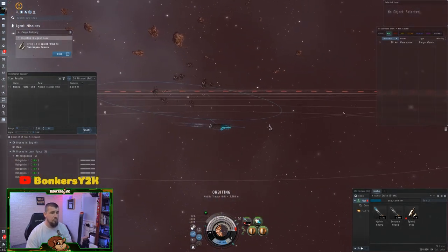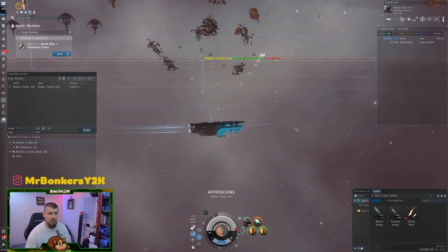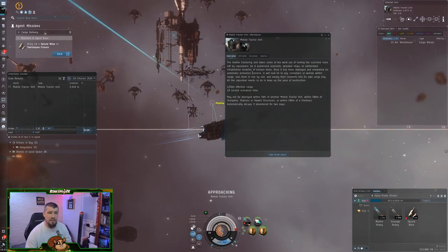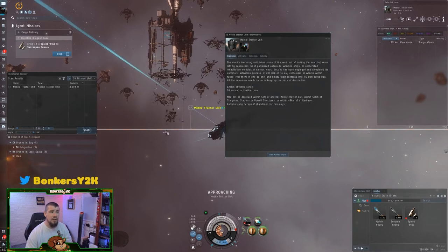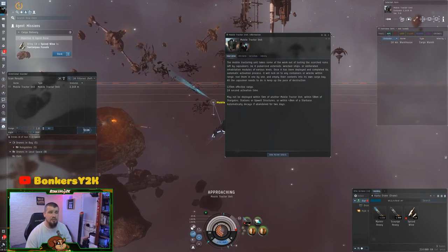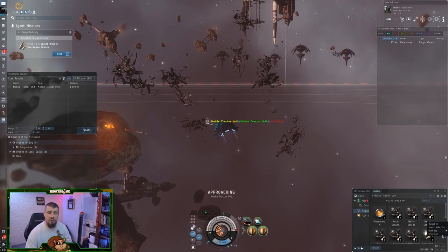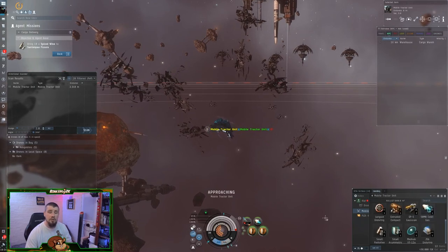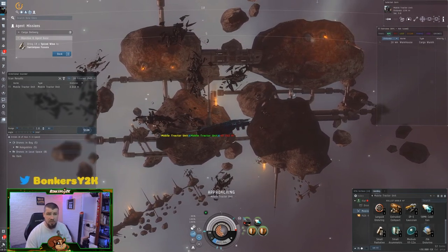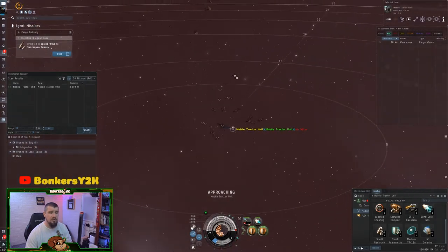Mission complete. We'll call our drones back. This device I'm using is probably one of the more versatile tools you can find in the game, particularly for mission running — it's called a Mobile Tractor Unit. It doesn't require any skills to use. What it does is pull in any wrecks within 125 kilometers, loot them for you, and put them in a convenient pile. If you have a salvager fitted, it also makes salvaging much easier since you don't have to chase down individual wrecks.